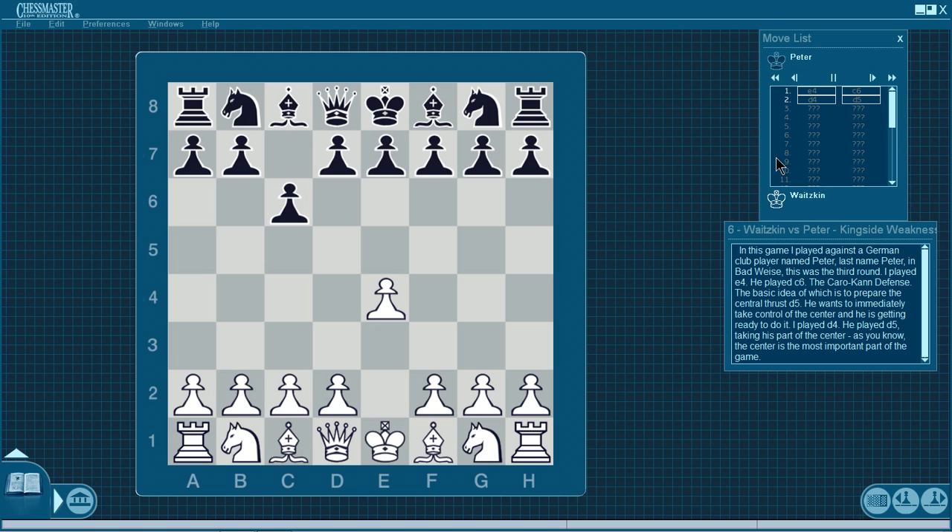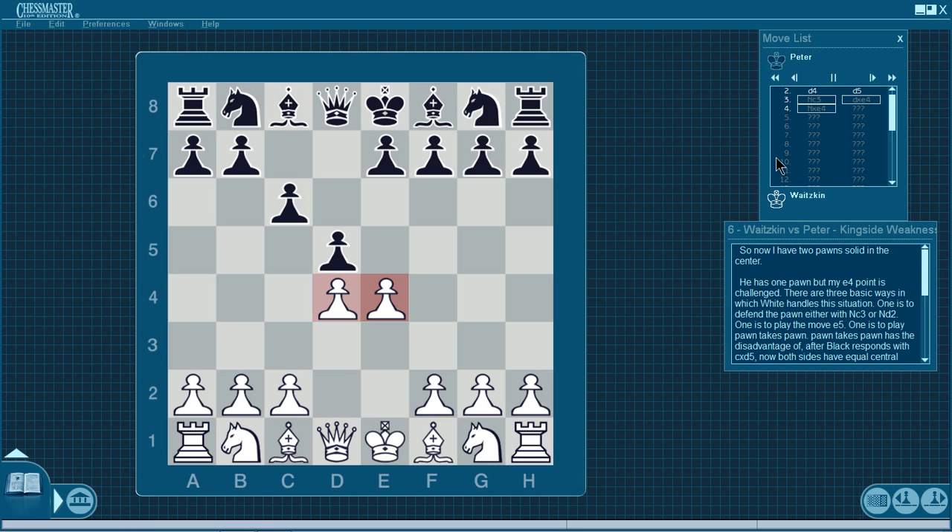The basic idea of the Caro-Kann is to prepare the central thrust d5 — to immediately take control of the center. I played d4 and he played d5. Now I have two pawns solid in the center, he has one, but my e4 point is challenged. There are three basic ways White handles this: defend the pawn with knight c3 or knight d2; play e5; or play pawn takes pawn. The exchange has the disadvantage that after c takes d5 both sides have equal central control. e5 gives White a static center. I played the third option, the main line: knight c3, he played d takes e4, and I played knight takes e4.